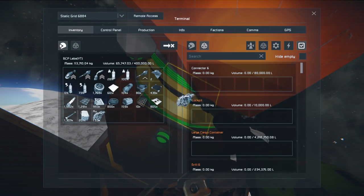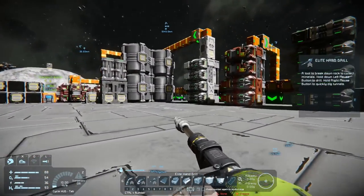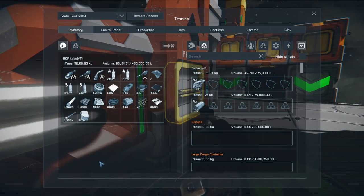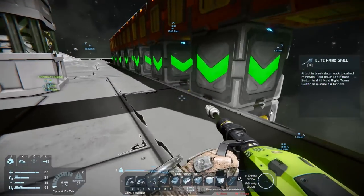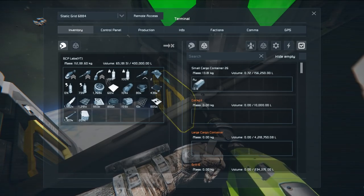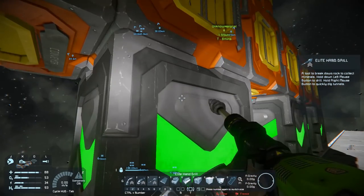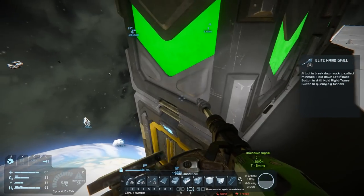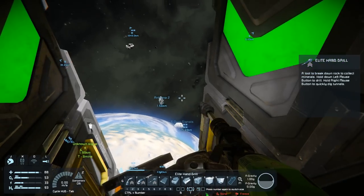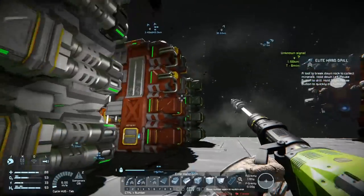I'll dump the gold in through the connector and go see if it ends up in the right place. There it is — that's actually where it's supposed to go! I can see that weird-looking asteroid shape and realized it was my ship. So we've got plates being mass produced and basically a full-on production center.